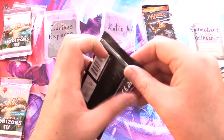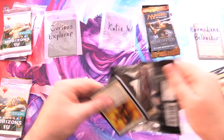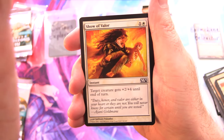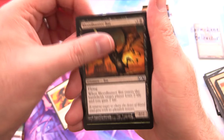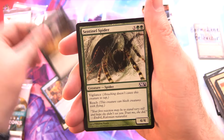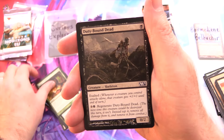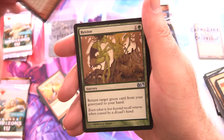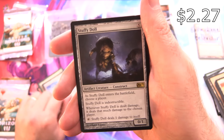On to our next patron, we have Katie W — thank you for being a patron. More Core 2013. Do you have a favorite core set, maybe one of the really early ones? Leave a note in the comments. We have Show of Valor along with Bloodhunter Bat, Titanic Growth, Archaeomancer, Sign in Blood, Sentinel Spider, Battlefly Eagle, Serpent's Gift, Duty-Bound Dead, Smelt, and Crimson Muck Waiter.